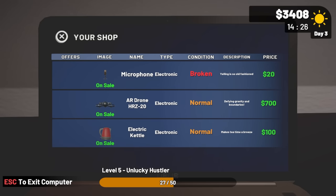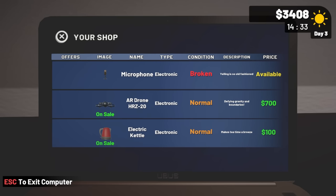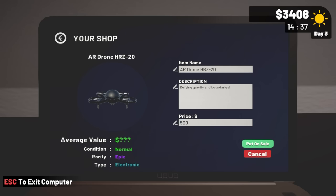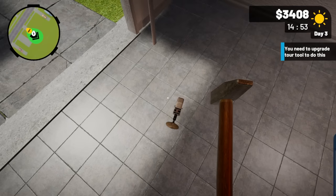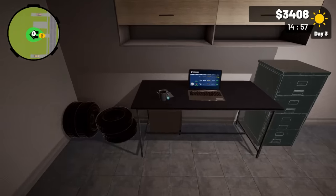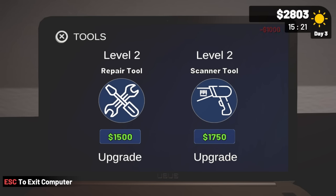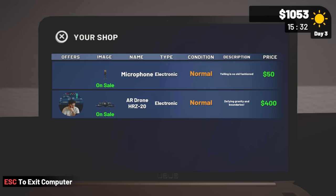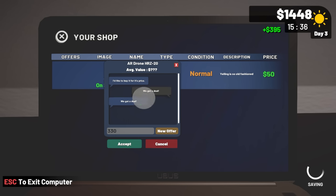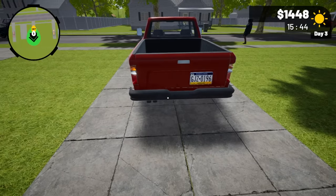Nobody's touched the broken microphone. I'll try to repair it — clicking repeatedly — and now it's normal status, so maybe someone will buy it. We're up to 3,000 dollars, so we can upgrade the scanner to level two. Someone wants to buy the drone at 400. I'll get rid of it — might have undersold slightly, but now we can go to the upgraded auctions.